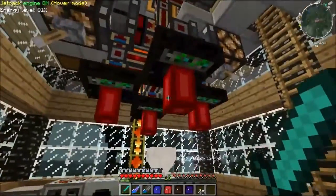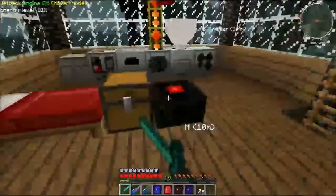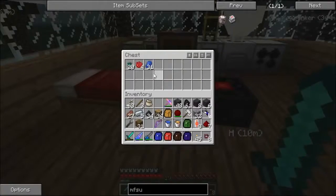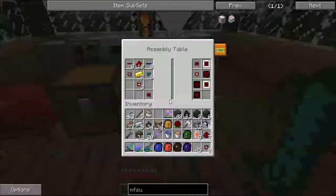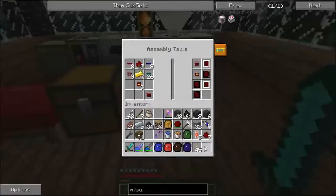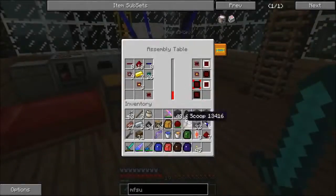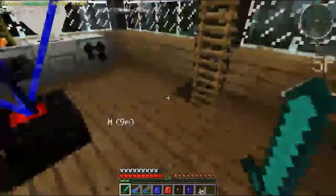I put together some lasers and an assembly table for the purpose of making Autarchic gates — an arc of gates for use with the bees. So let's just make a bunch of gates for now. I'll change those into Autarchic gates as we go. I did have to hook up these magmatic engines in order to make it do any of this processing in any reasonable amount of time.